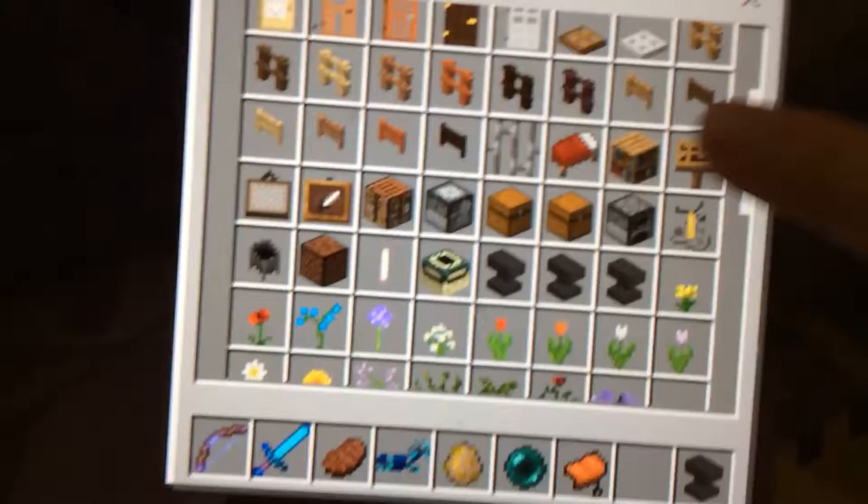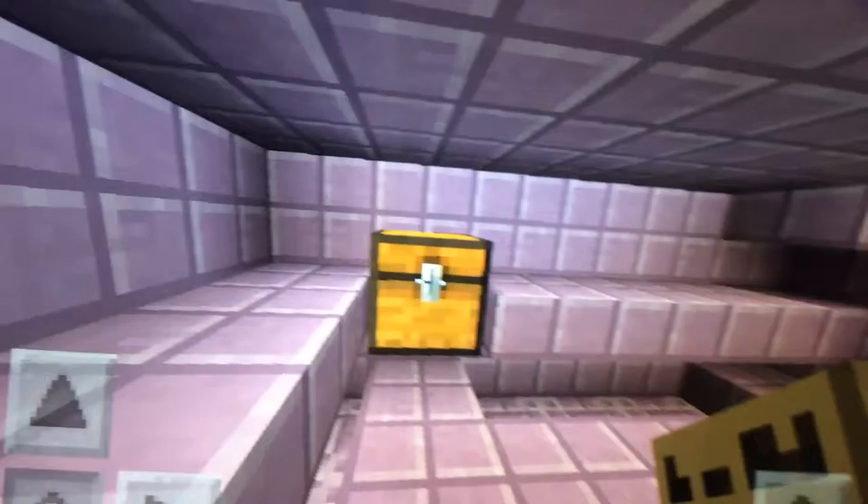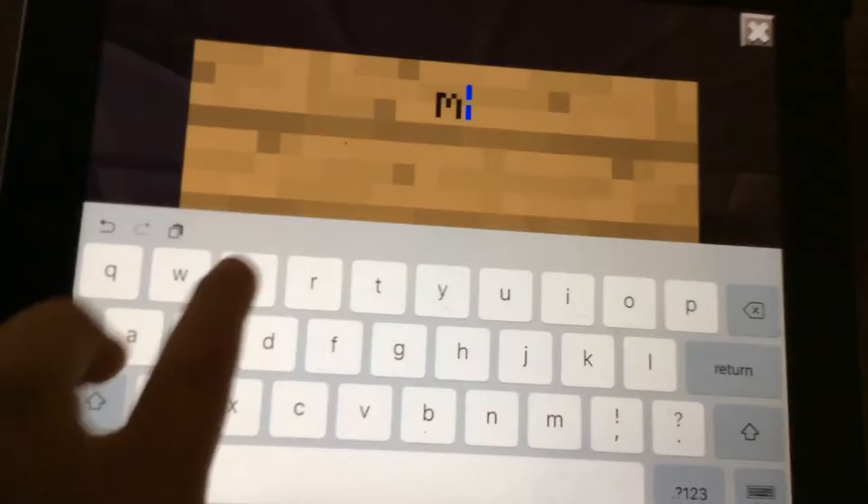If you guys want to get signs, signs are the best things to use because they stick on chests, which is crazy. All you have to do is hold shift.